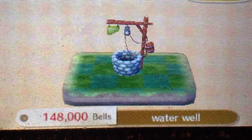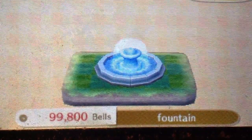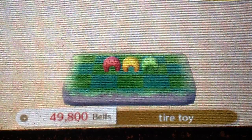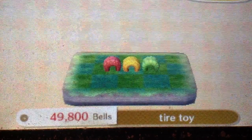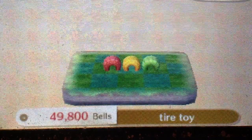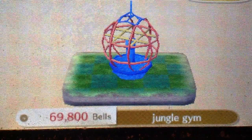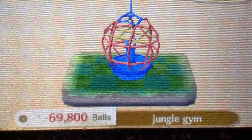This is the Water Well, available from the start. This is Fountain, available from the start. Tire Toy is for Lazy residents. So if you have a Lazy resident, they will request that. This is Jungle Jim. Jungle Jim is requested by a Lazy resident.